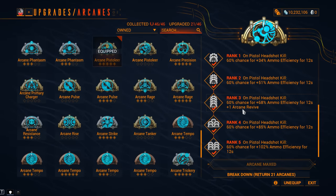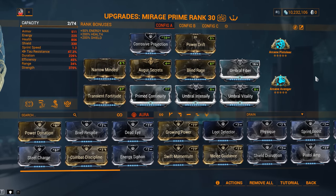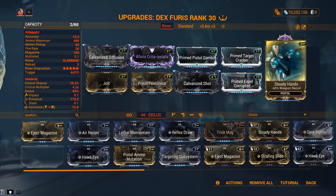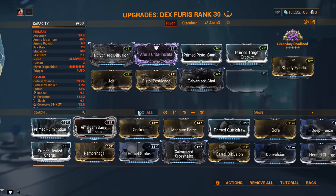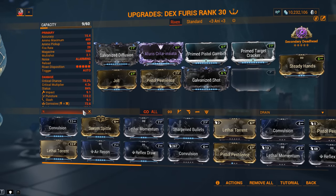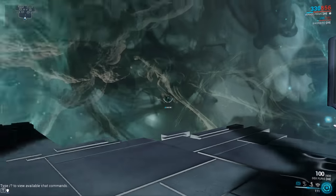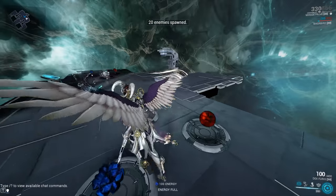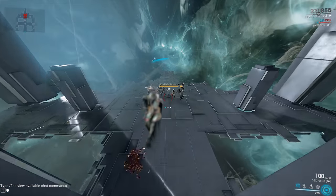Arcane Pistolier. This is absolutely amazing. On pistol headshot kill, 60% chance for a massive 102% ammo efficiency for 12 seconds. Pistol headshot kill — that means no damage-over-time kills, just direct contact damage from your weapon. This will make it seem like your ammo never goes away. It's an insane arcane that solves the heavy-duty ammo issue. For this weapon in particular, I would even argue it's better than Avenger. So if you're running Pistolier, forget about the ammo mutation. It now becomes more important to get headshots, so I'm going with Steady Aim, swapping to Barrel Diffusion and Lethal Torrent. We're spawning in Corrupted Heavy Gunners and the Exo-Gog stat at Level 165, and letting them hit me to get my buffs.